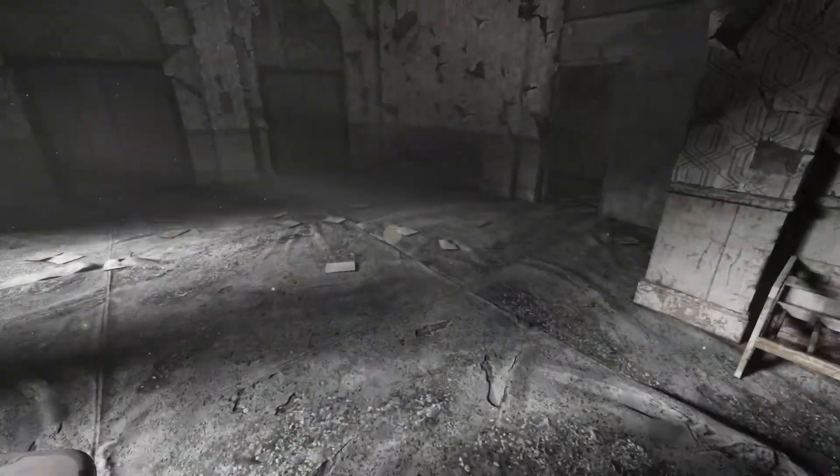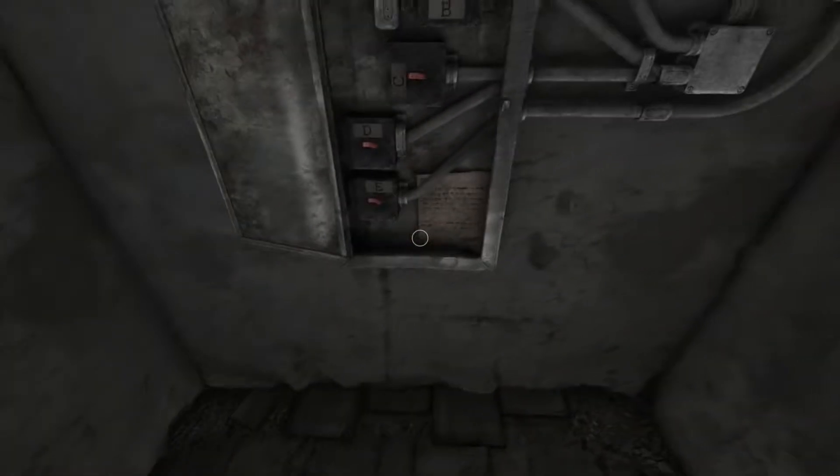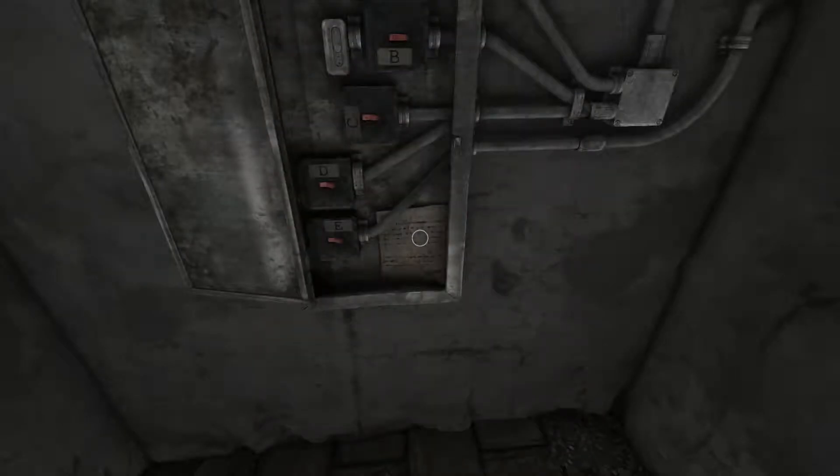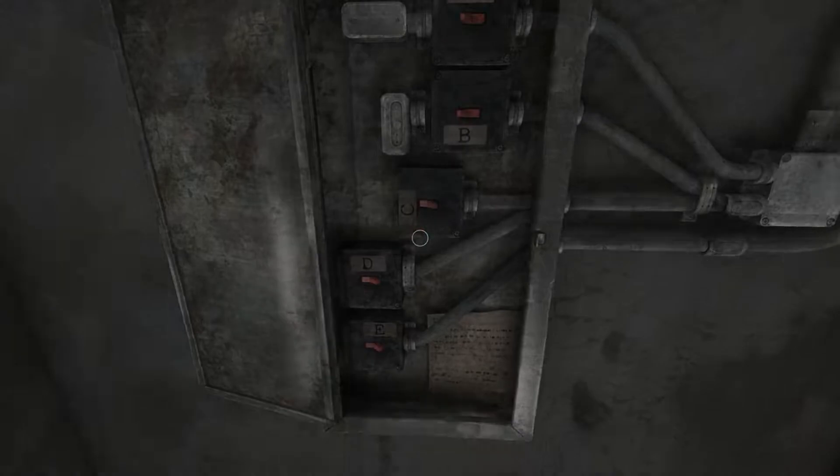I'm not sure what relevance it has but we'll do it as we're here. These are all now labeled A to E, which is great. Elevator breaker instructions: follow these carefully or the elevator will not work. First make sure all the breakers are off, then in this order: turn C on, flip A and B on, then turn C back off. Lastly set E to on. Left is on and right is off, so: C, A, B, C off, and E.